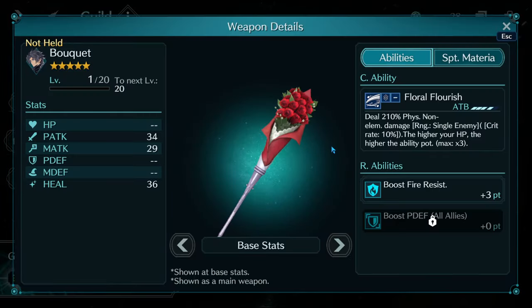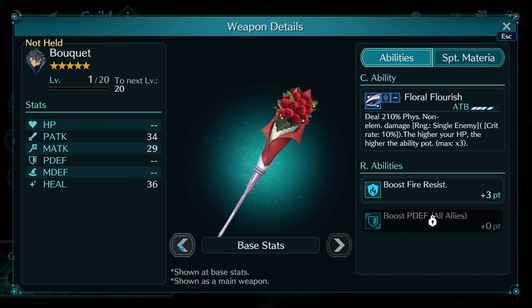Zack's Bouquet does 210 potency, but comes with a high HP triple damage condition — at max HP it's 630 potency. At OB10 it's 400 potency base, meaning 1200 potency at max HP. It comes with physical defense all, and also includes some crit rate bonus. At 1200 potency, I'm sure people can find interesting ways to use this kit.